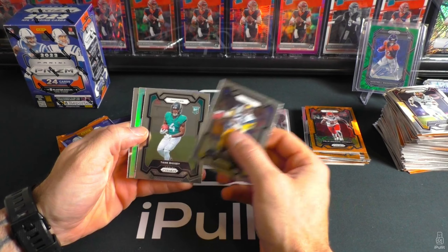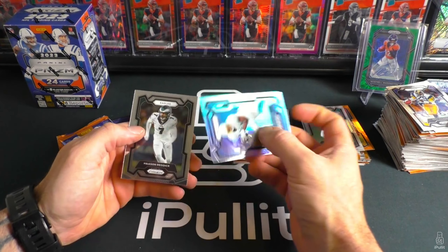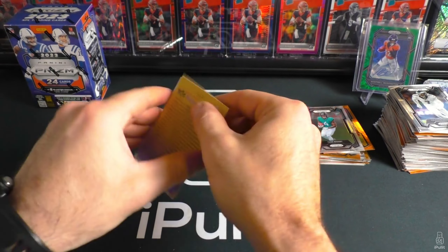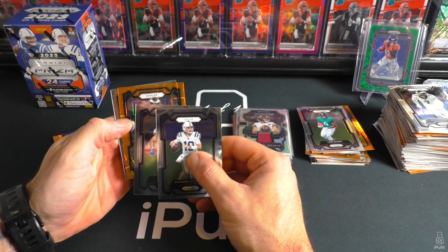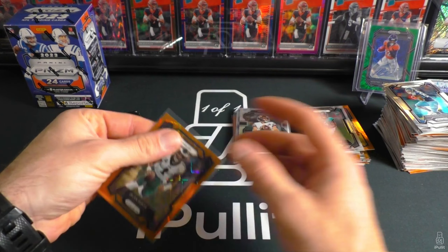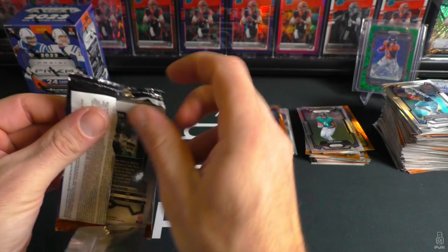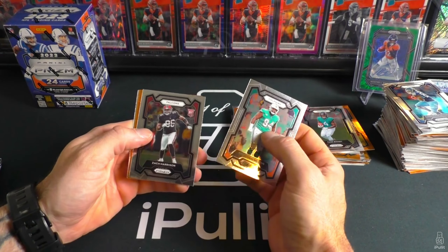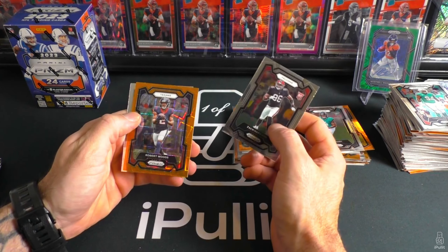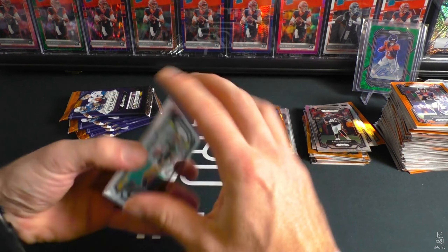Here's our silver — got a Tank Bigsby. Chargers Mike Williams and Son Reddick. Orange Eagles — Jalen Hurts, that's not bad — and Kuonklo. Final pack of box five — gotten some solid orange lasers but really need one to send us over the top. Zach Harrison, Texans — dang it — Robert Woods, Garrett Wilson. Final box — we've gotten pretty much all trash except for that hot box.